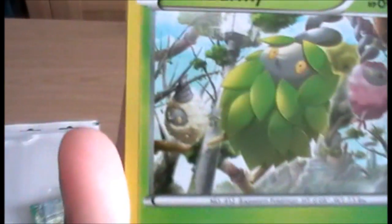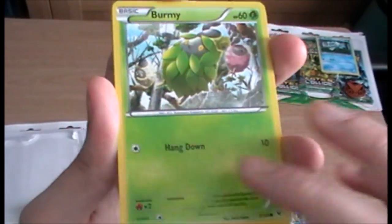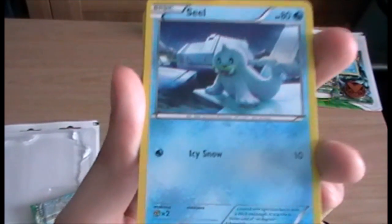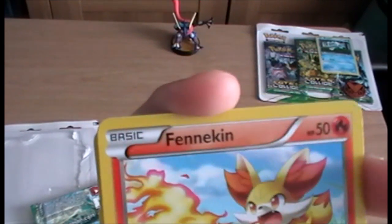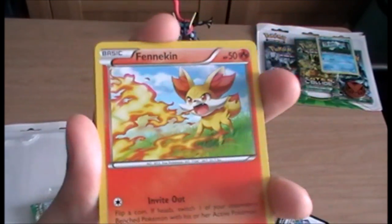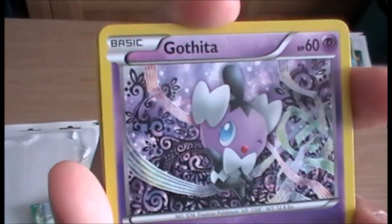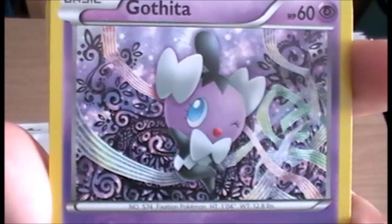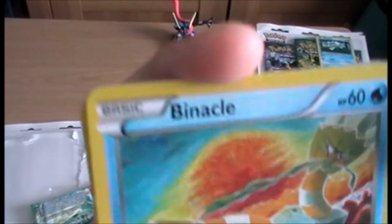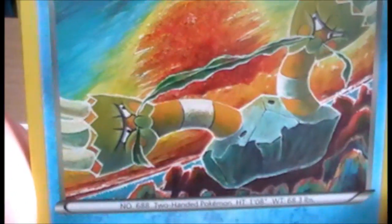Burmy — and I believe if you look in the background there are the different forms of Burmy: Trash Cloak, Leaf Cloak, and whatever the other one is called. Next up we have a Seel, which is really cute — it's 3D, which I'm not super keen on, but it's a nice card. Next up we have a Fennekin. And then we have a Gothitelle — that's a pretty vibrant art, really cool. Then we have a Binacle — I really like Binacle. I quite liked a lot of Pokemon from Gen 6.